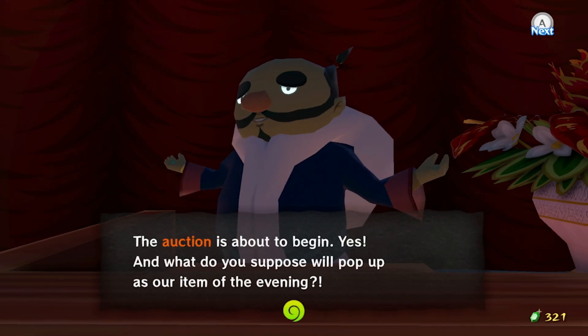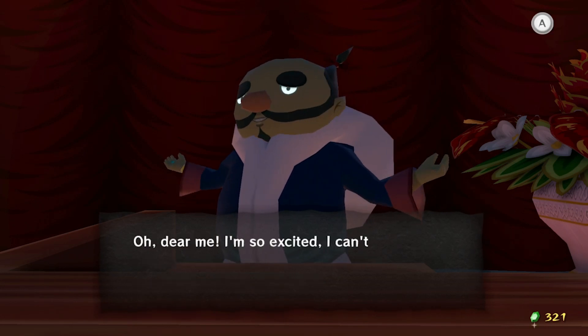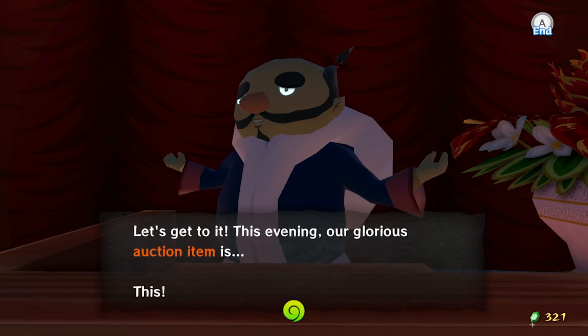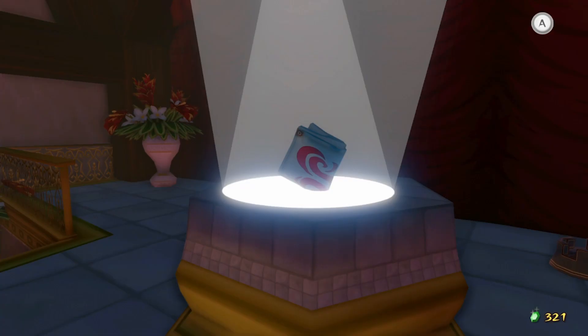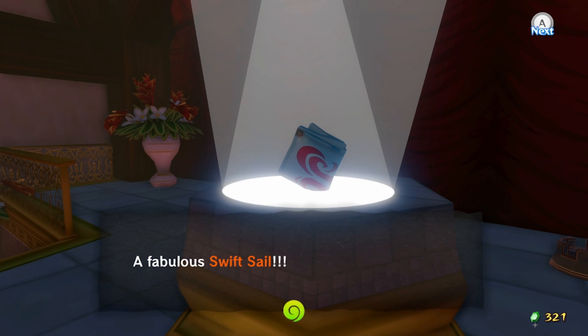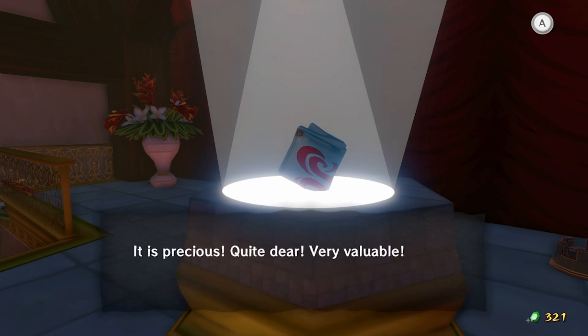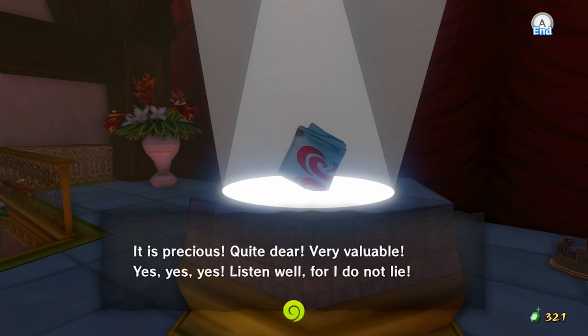Dear me, what a turnout. The auction's about to begin. And what do you suppose will pop up as our item for the evening? I'm so excited I can't stop sniffling — the calm before the auction storm always makes my nose run. This evening, the auction item is this: a fabulous Swift Sail! That's what we want. It's extremely rare to even get a chance to own a fabulous item like this. It is precious, quite dear, very valuable.